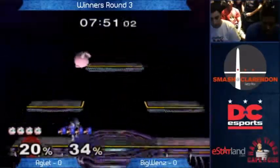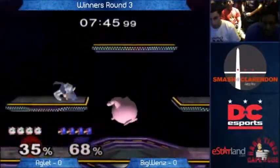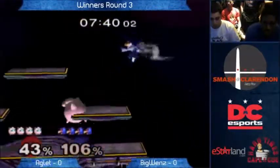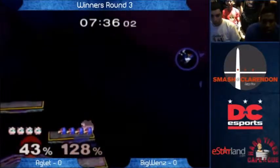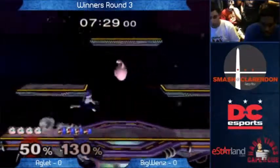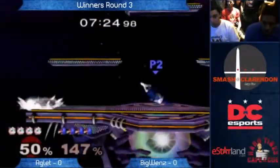Big Wenz is an old-school player here in the area. Aglet is actually a very new-school player in the Fairfax area — he is an up-and-coming Jigglypuff. I would say in this match, Aglet's probably the favorite, a good player who's really coming up. We're gonna see a lot of lasers, we're gonna see a lot of combos, and we're gonna see the Jigglypuff just trying to avoid things.